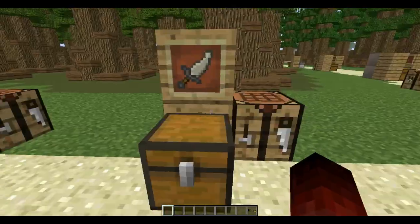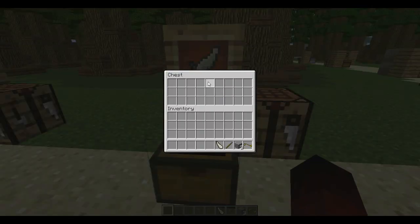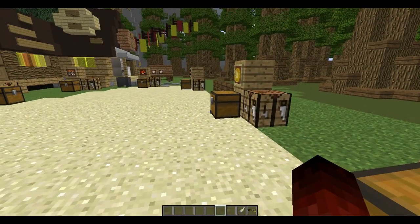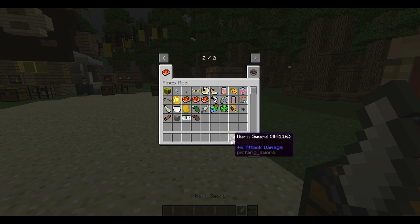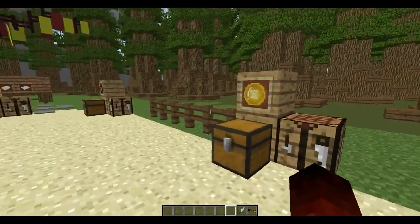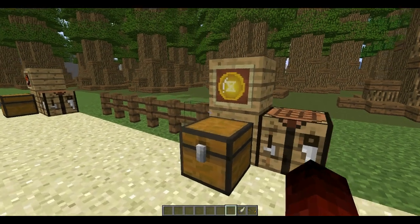Here we have the Fang Sword. The Fang Sword is crafted with three cobblestone, one stick, and a Manitar Horn. The Manitar Horn is dropped by the new mob, the Manitar. It does six attack damage, which is as good as an Iron Sword.